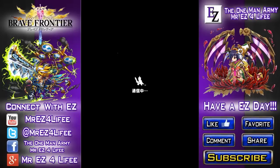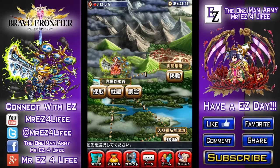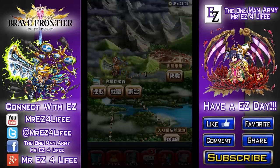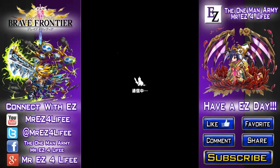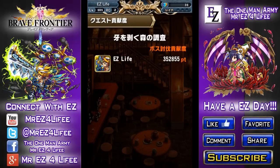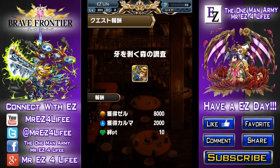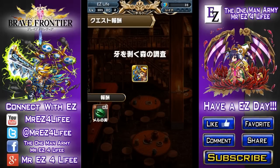I actually underestimated the strength of my units — I thought this was going to be 10 to 15 minutes but it was just under 10. So there we go guys, that was tree monster Meru Meru — a pretty cool boss overall. Very creative having the double elemental elements, three parts, and inflicting paralysis. That was the third raid battle mission I believe, and we got our item.